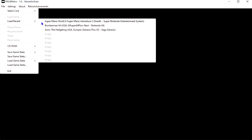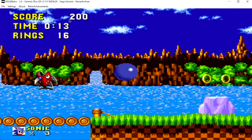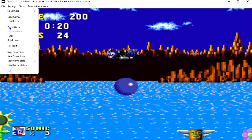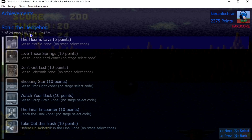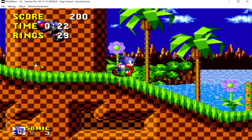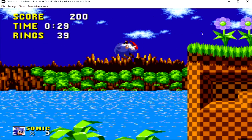When you start a game — let's say Sonic the Hedgehog — to check its achievements, click where it says Retro Achievements and then 'Open this game's page.' Alternatively, go to File, then Pause Game, and you'll see the full list of achievements right there. You get things like 'The Floor is Lava,' 'Get to Marble Zone,' 'Get to Spring Yard Zone' — some easy, some quite tough.